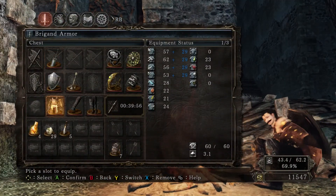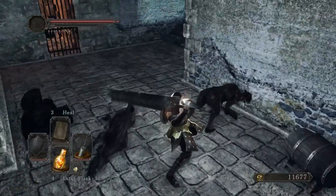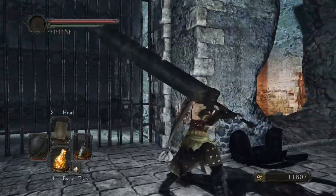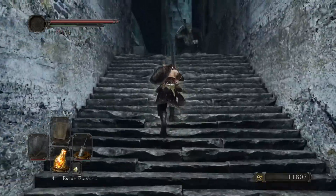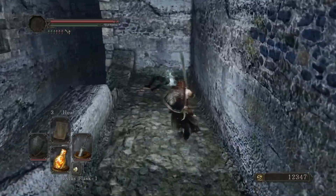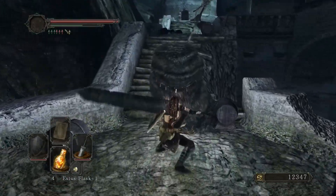Moving on — I did buy a whole bunch of life gems from Malentia by the way, that's why I have 29 of them. There is a lever on that side — I'll show that in another episode. Right over there is like the back entrance to this area that we showed off last time. Back here we got some gold pine resin, and now we're kind of just backtracking to the area I pointed out earlier.